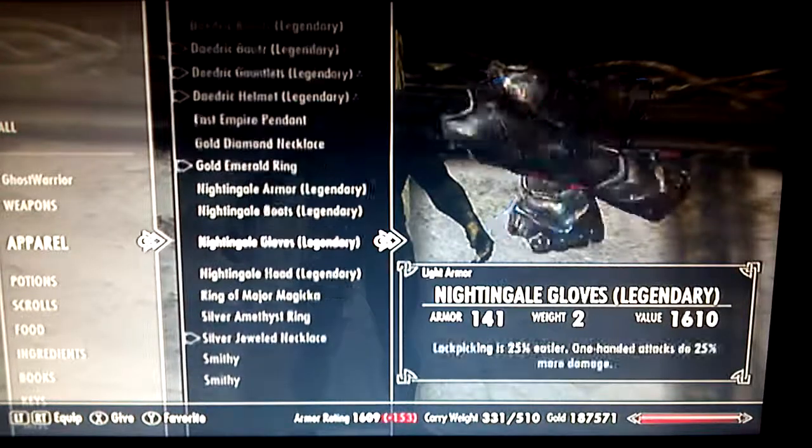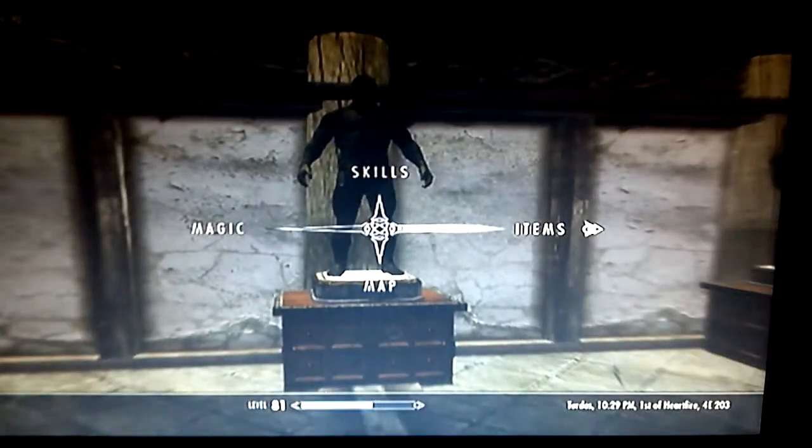Apparently I don't have something equipped because it should be more than that. Every time I go to do something it has to autosave — every freaking time. Right now, if you can see in the bottom right corner, it is Turdas, 10:29 PM, 1st of Heartfire, 4th Era, year 230.